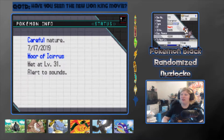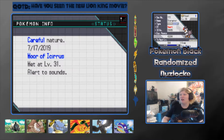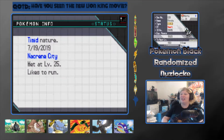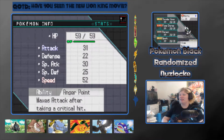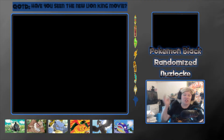Next, we have Rogo, the level 36 Starraptor, holding the Experience Share. He has a Careful nature and is alert to sounds. Has the Stench ability and has Fly, Endeavor, Close Combat, and Aerial Ace. Last but not least, we have Morty, the level 25 Blitzle, who has a Timid nature and likes to run, and has the Lightningrod ability with Thunder Wave, Flame Charge, Pursuit, and Spark. That is the team.